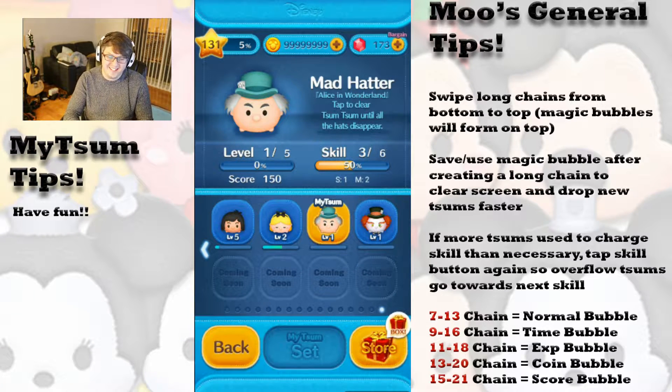Hello everyone, Moo here again with another gameplay video for the Disney Zoom Zoom mobile game. As part of the new Alice in Wonderland series, we'll be doing the Mad Hatter next with his skill 3 ability.